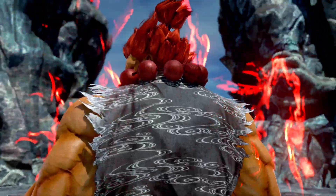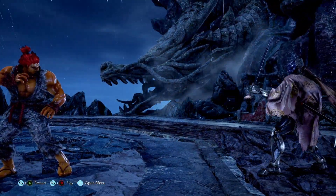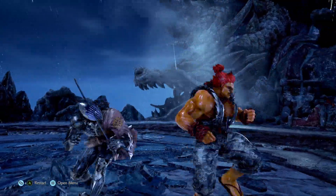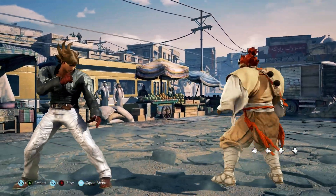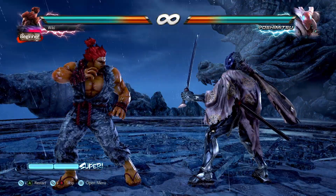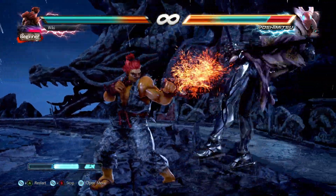Next up we have Akuma's Hayake Gosai. This is a throw that comes out of Demon Flip and cannot be broken — the throw can only be avoided by ducking it. Lars has a similar throw, however his can be broken quite easily by pressing either 1+2 or down. Hashtag buff Lars. So if you have a read on a throw that can only be avoided by ducking, make sure you punish the opponent heavily for their mistake.